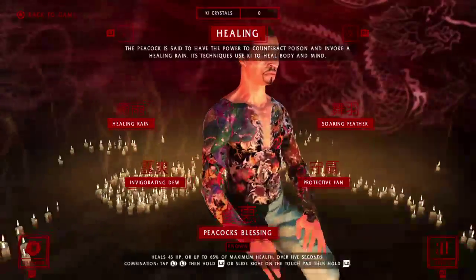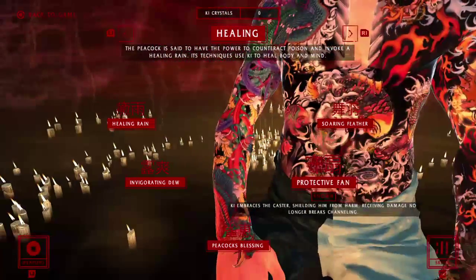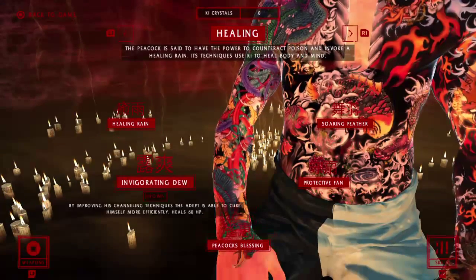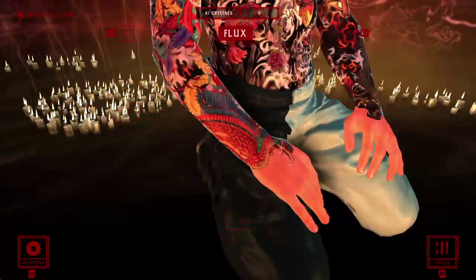For chi spells, you want to max out Healing first. Go up here first — you want Protective Fans as the first thing. Whichever order you do the rest doesn't really matter, just make sure you max out Healing first.